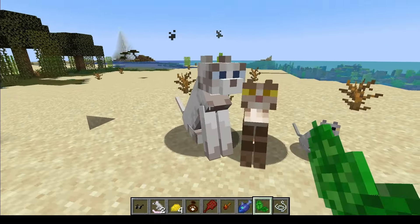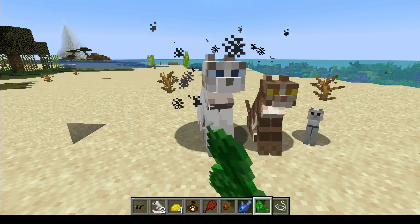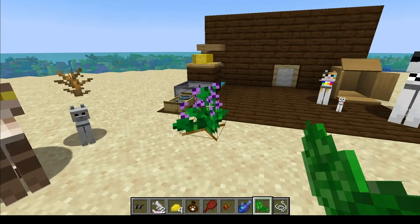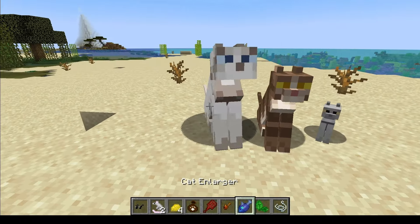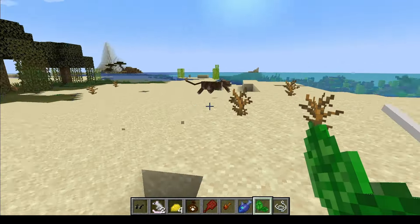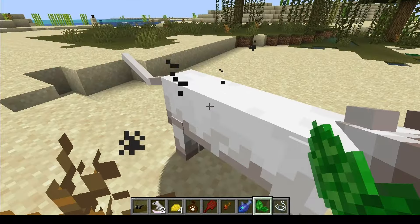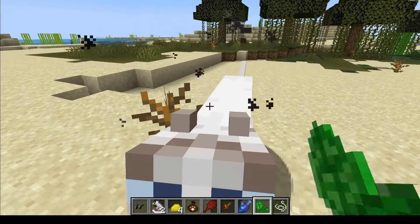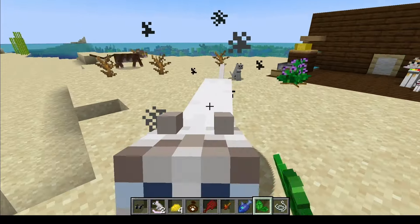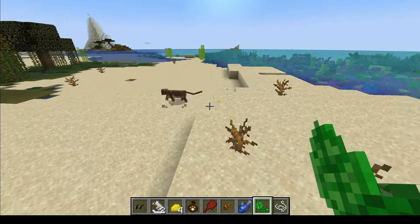Catnip — I don't really know what catnip's for yet. Oh, it gives him the zoomies! That is hilarious.